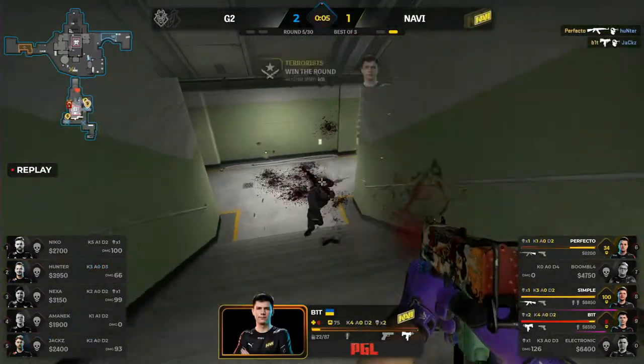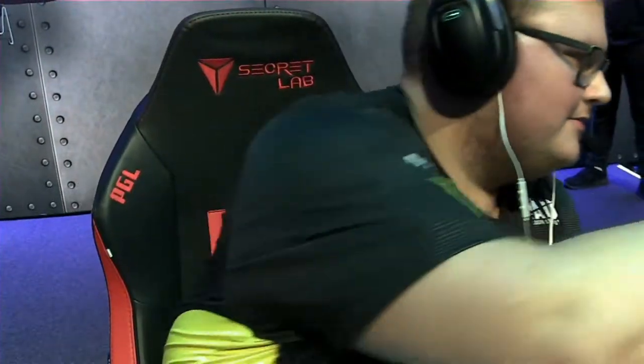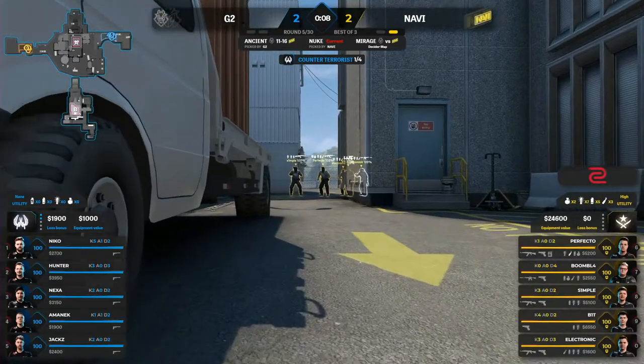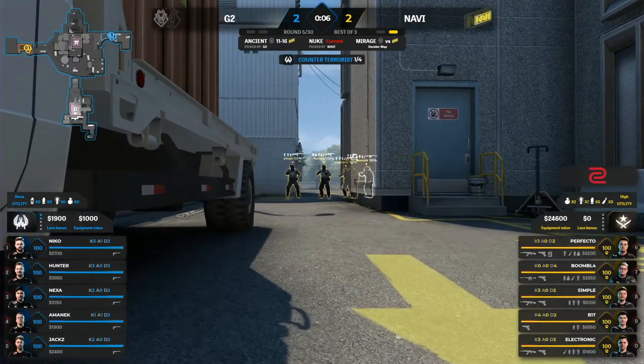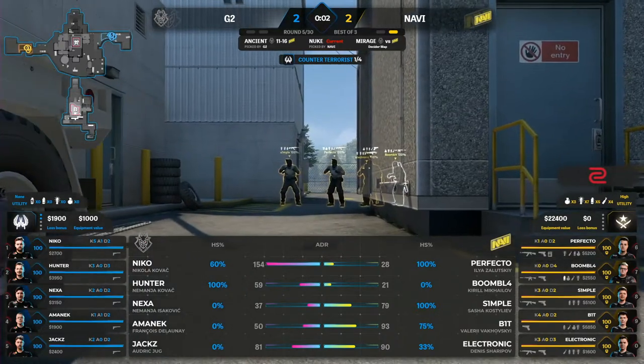That rotation felt like it should have been on point. I like the fact that Niko took the heads-up duel towards Yard — this is what the desk is talking about. Taking those fights. When you identify where Navi are and they like to play the map control, if you know where they are and you can take the duel, you can definitely win it. Niko just showed us exactly that. Pound for pound, they've got it in them.